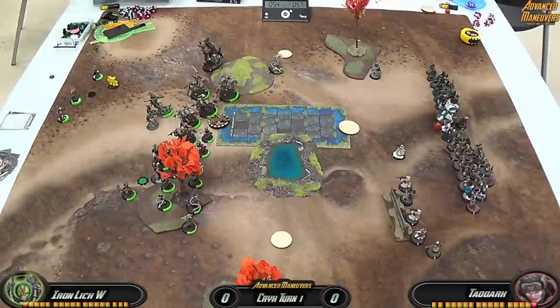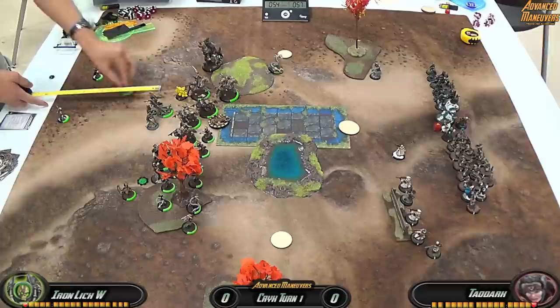Deathjack activates and advances. I run Gorman to make sure I'm able to use him next turn — sometimes I forget to run him. Then Withershadow Combine activates last and runs to keep pace with the rest of the army.